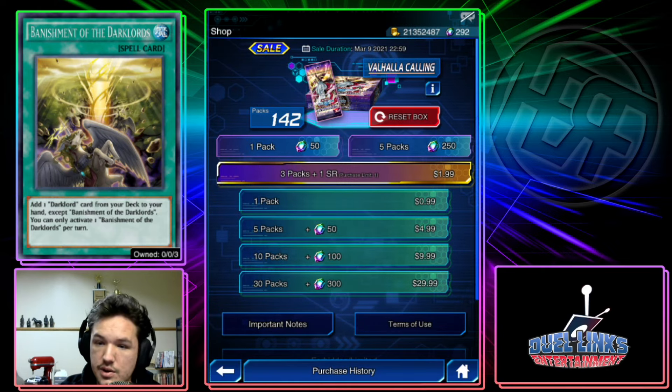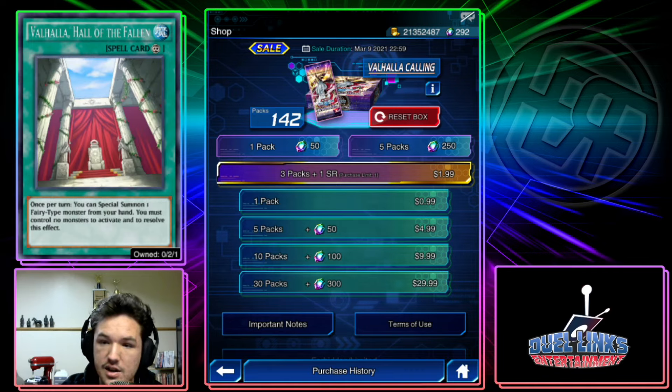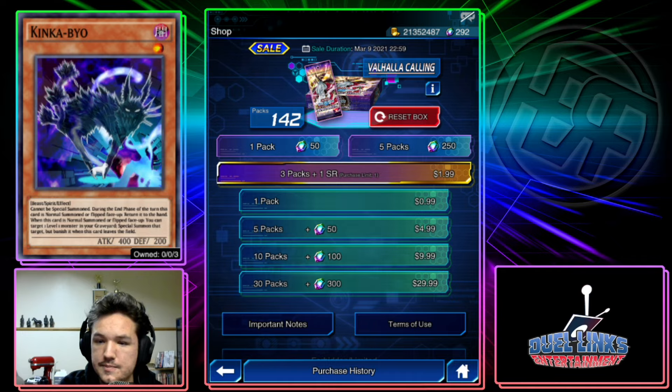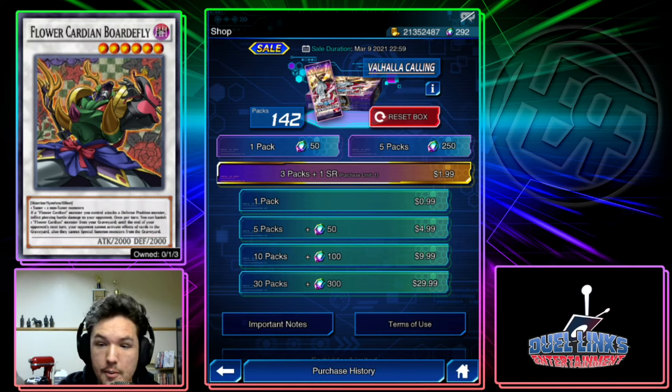Banishment is obtained from Valhalla Calling. In that box you also get Scrap Dragon, Forbidden Lance, and Valhalla itself — some people play Valhalla, since it helps you get out your Star Seraph monsters. You also get Fortune Lady Every, Hammerhead, Kinkabayo, the whole Fortune Ladies lineup, and Flower Cardians. So you'll need three copies of Banishment from that box.